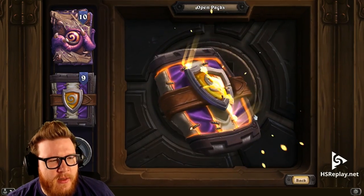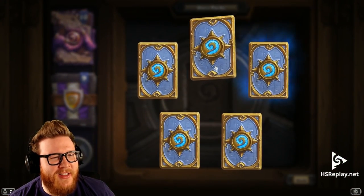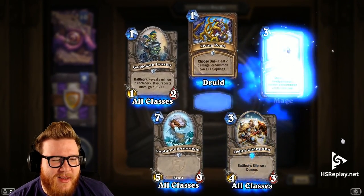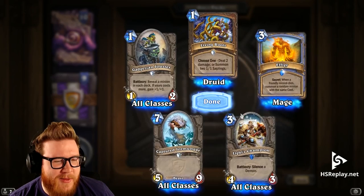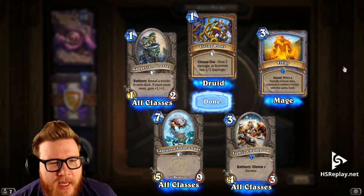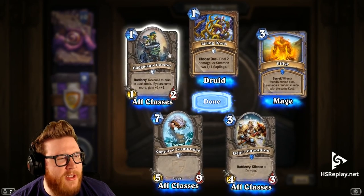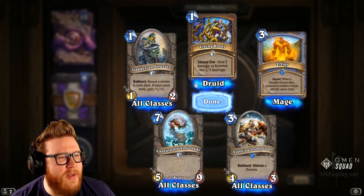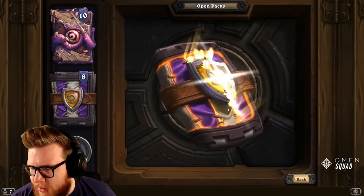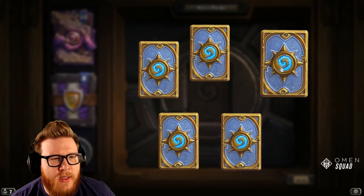Now moving on to the Grand Tournament — forgettable cards everywhere. Living Roots is a good one though. Light Champion School — this would be cool in the Voidlord era but just so specific. Effigy was a neat little card. Gadgetzan Jouster — I couldn't have told you what this card's effect was for a million dollars. Doormonger — forgettable vanilla stats. Grand Tournament was pretty boring — a bit of a resident sleeper.